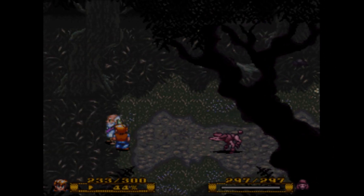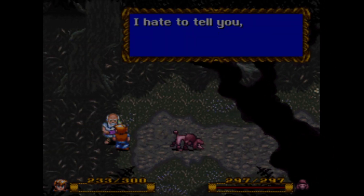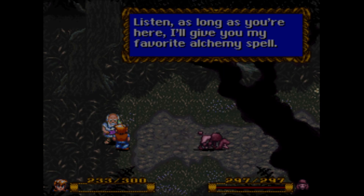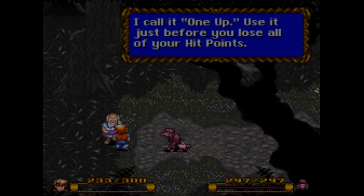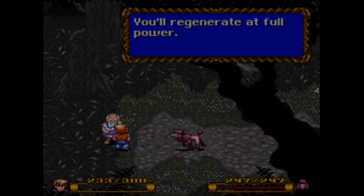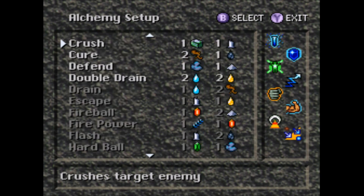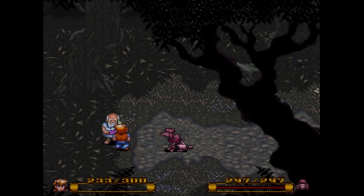By following my path we finally make it to the alchemist. Ooh, what is it — One Up! You use it just before you lose all your hit points and you'll regenerate at full power. You could use this as a healing spell or as a kind of life spell, so it's actually pretty nice. It costs a feather and a root, so it's not even that expensive. You could use it during a really hard boss fight. For right now though, I'm going to put Escape on my guy.